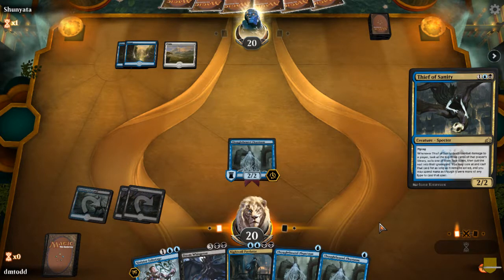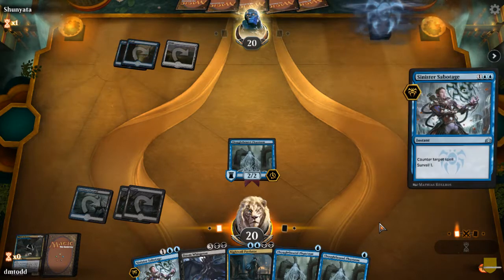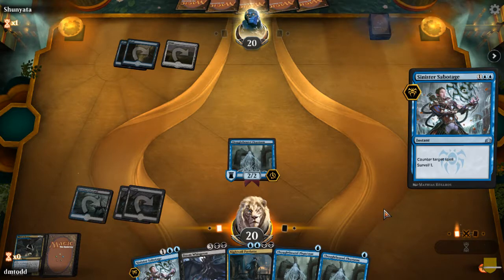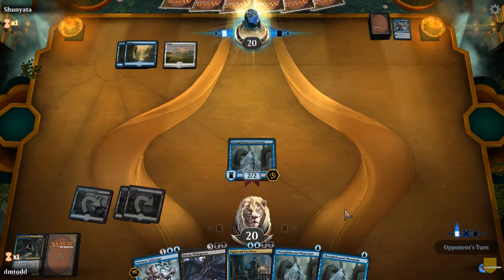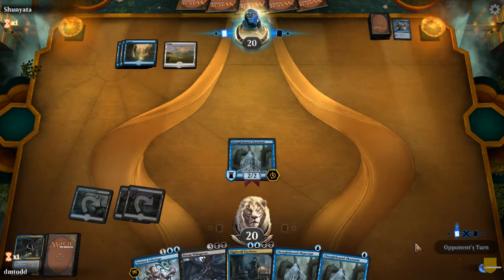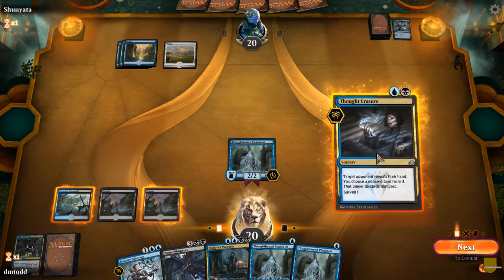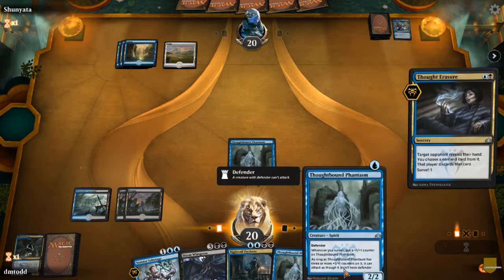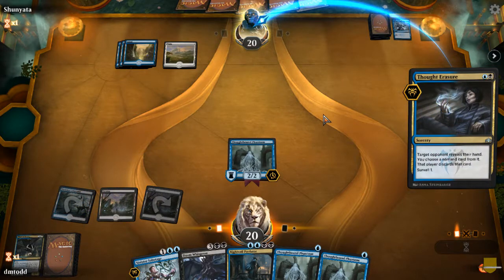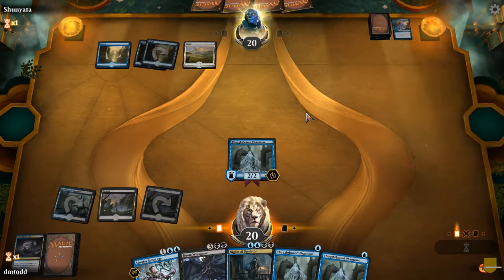They'll probably counter it — Essence Scatter. No, Sinister Sabotage — I was wrong. So we drew two creatures, so we're gonna land. It doesn't always work out that way. I think that's more important. Let's get some stuff out of their hand — if anything they're gonna counter it. We still got a spell out of their hand, it just wasn't the spell we wanted.